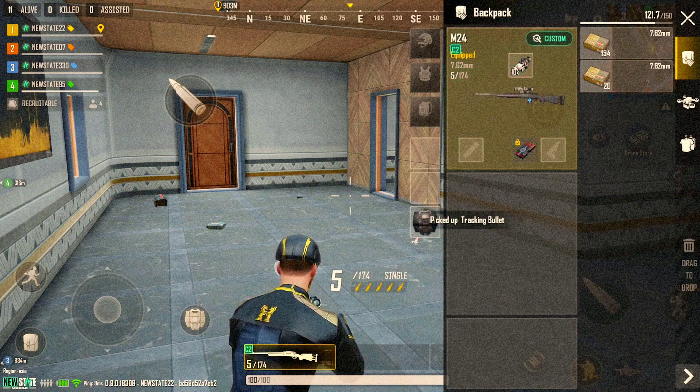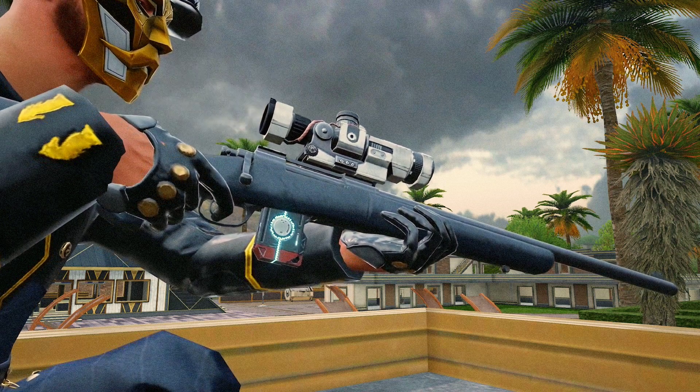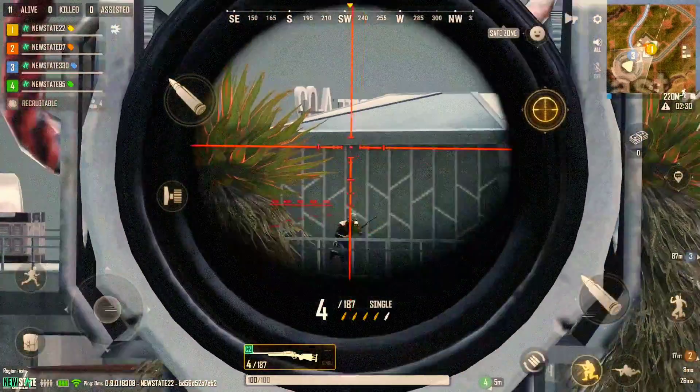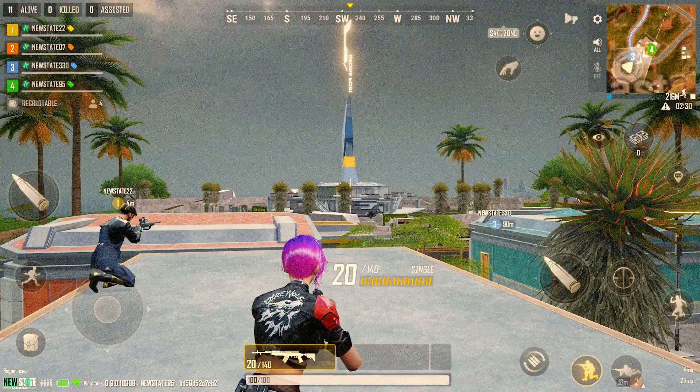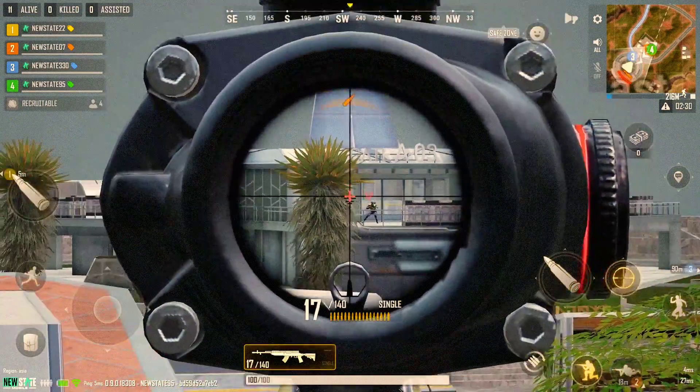M24's C2 has been changed from the bipod to the tracking bullet. Once you hit a target, the tracking bullet leaves a visible indicator for your allies to see, even when they're behind cover. When applied with C2, M24's magazine slot can no longer be used and its reload speed will also decrease.